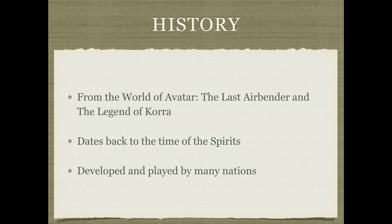Paisho is an ancient board game introduced in Avatar: The Last Airbender and The Legend of Korra. It dates all the way back to the time of the spirits. Many nations claim they created Paisho, and they all played in different ways. This has resulted in many rule sets for the game. The International Paisho Association has how-to videos and resources for many of these different styles.